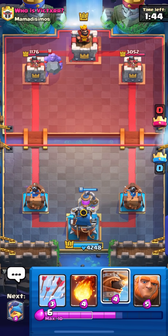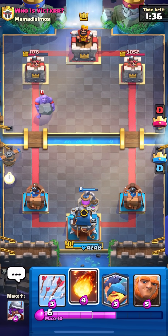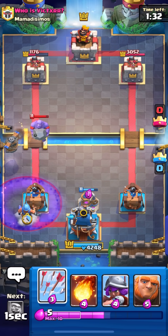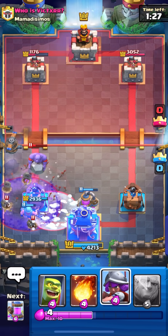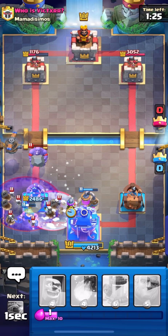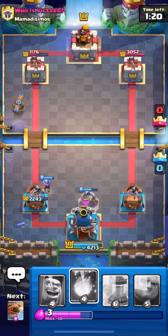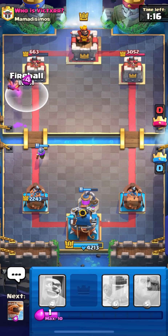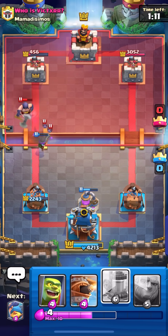Probably going to go with a Flying Machine up high so we can save the Bowler just to DPS it down a little bit. Graveyard as expected, so we're going to go Arrows. He's going to Freeze, which is a little annoying - probably gets some good damage off that, but I think he won't have enough elixir to play XC right away. Our Flying Machine locks on because he just kind of over-committed on offense and couldn't deal with it.